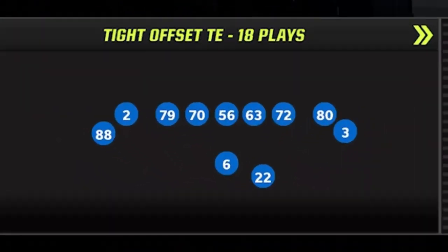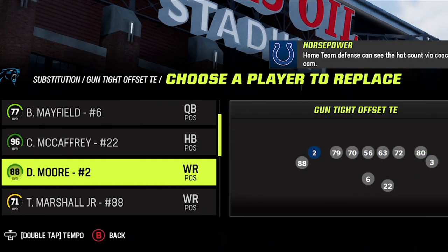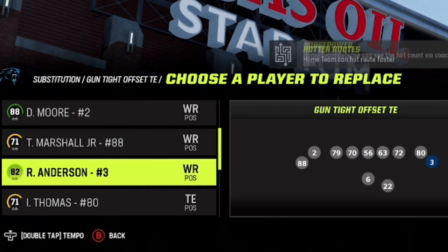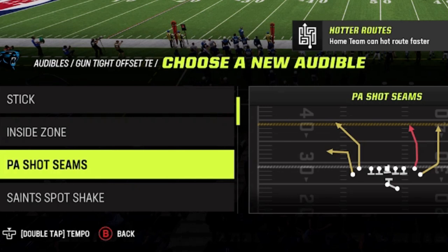The offense I'm going to be using today is the gun tight offset TE. I just want to make sure that my fastest receiver is in this spot here and my second best receiver is in this spot here - those are going to be the spots to get the most work. There are a lot of really explosive passing plays in this formation but I'm not going to focus on them too much.